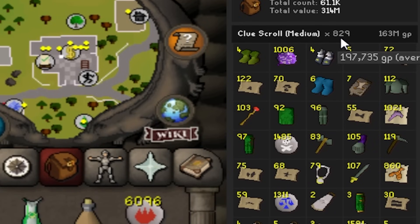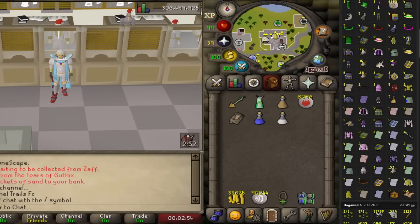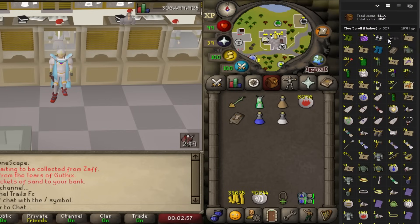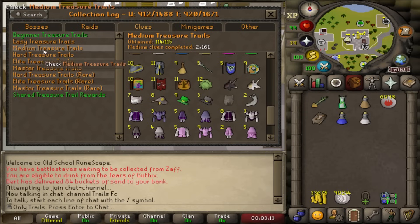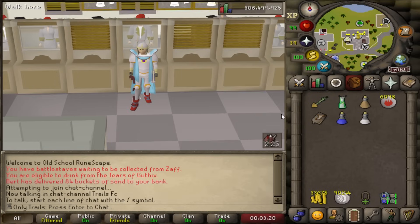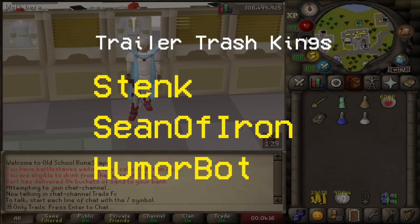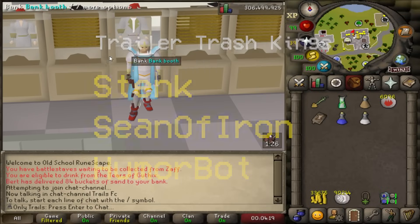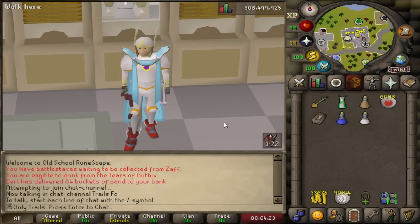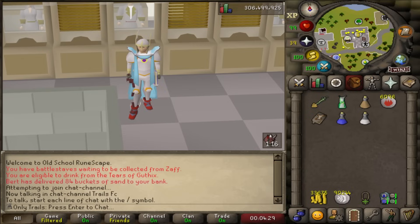We've opened 844 medium clues this episode. The first 15 didn't get added to the loot tracker, but we were very lucky — 4 rangers, 4 holy sandals, 5 spiked manacles, 6 wizard boots, 163 mil total made. But we really just care about making that text green. So let's do that next episode. If you enjoyed the video, make sure to leave it a like and subscribe. Huge shoutout to all the channel members. Happy holidays, happy new year — I'll see you soon. Peace.